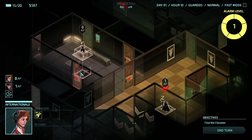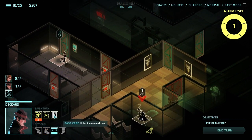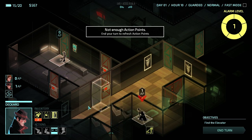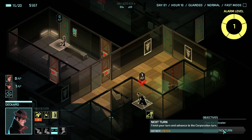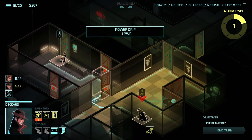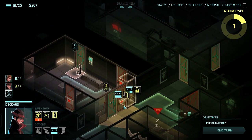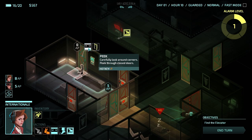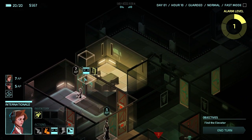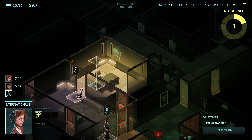Internationale, move in. She can't peek through the door this turn, but we can open it in a second. That guard is going to wake up soon. End turn. Alarm increase. Deckard, get through the door and close it behind us. We can't lock the door because it doesn't have a lock. We can peek through this door and hijack to get some power so we can open the safe room door.